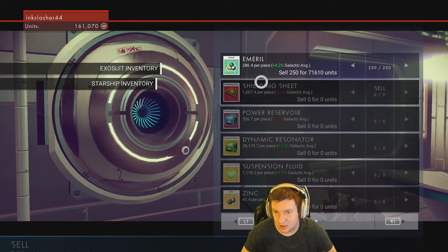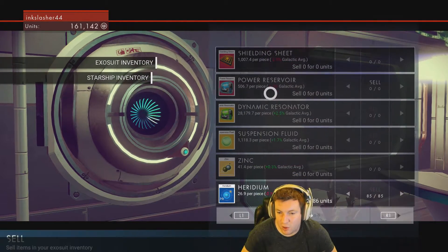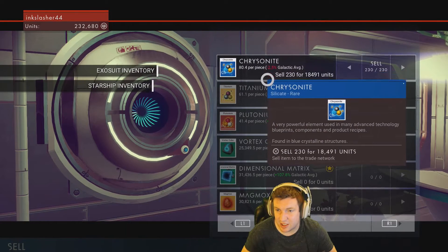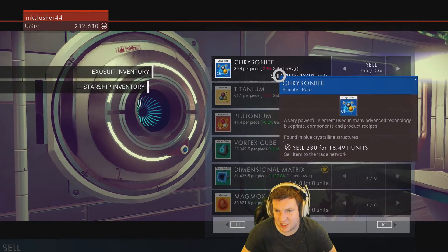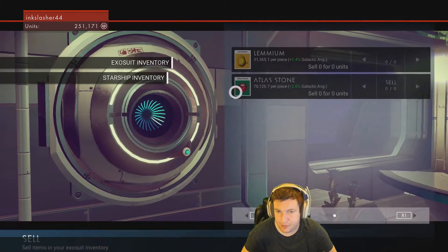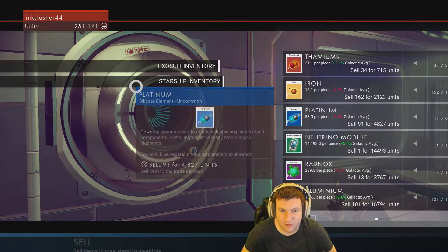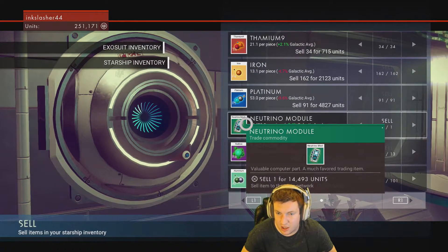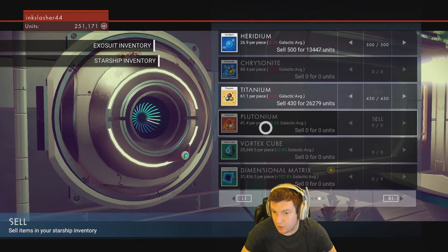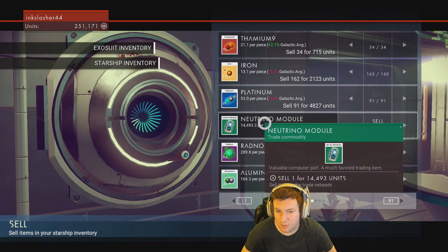Should I sell this? 71,000 - I don't have a use for it right now so I will, I may regret that later. Same with this - I'm gonna sell this now too. Actually that doesn't sell for that much but I'm gonna sell it. So we're at 250,000. If we can buy some carbon I will. We can buy - oh no, we can't buy plutonium. Alright, so no carbon here.